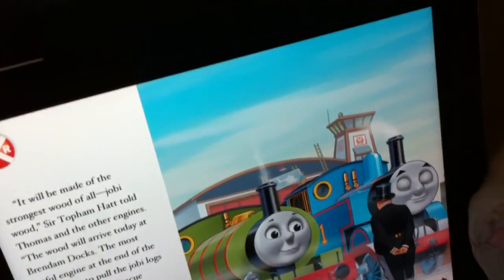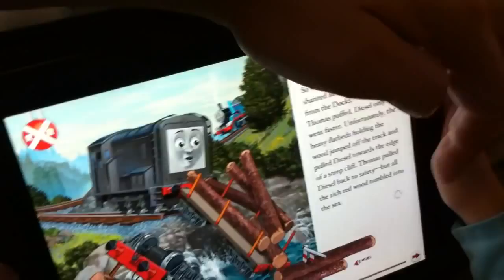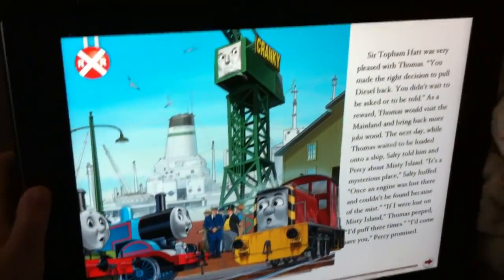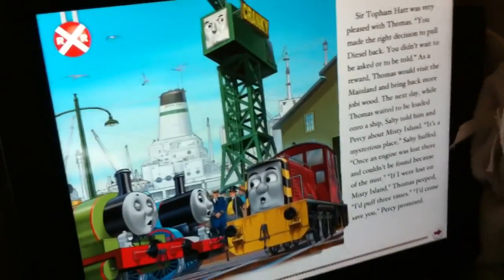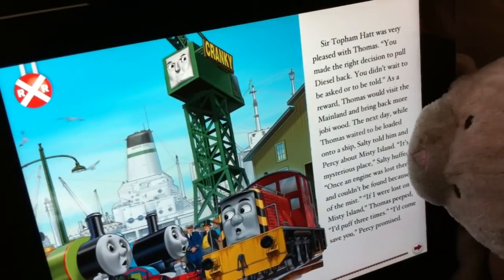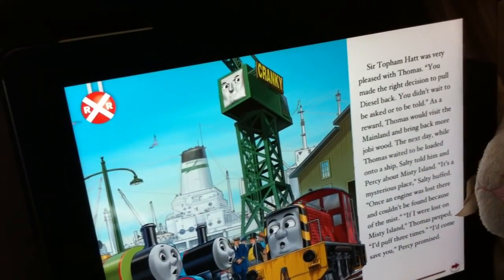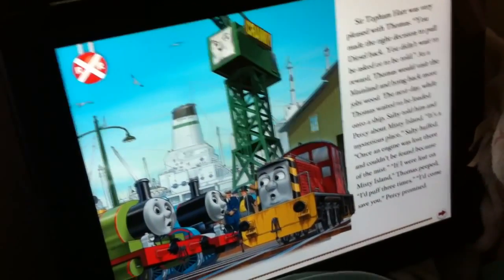Next page. Turn the page, Bunny. What's the wood doing? Can I do it? Crazy. Okay, now look. I fixed the swipe of page. There's an option down there. Can you do anything here? You made the right decision to pull Diesel back. Didn't wait, asked, or to be told. As a reward, Thomas would visit the mainland and bring back more Joby Wood. The next day, while Thomas waited...